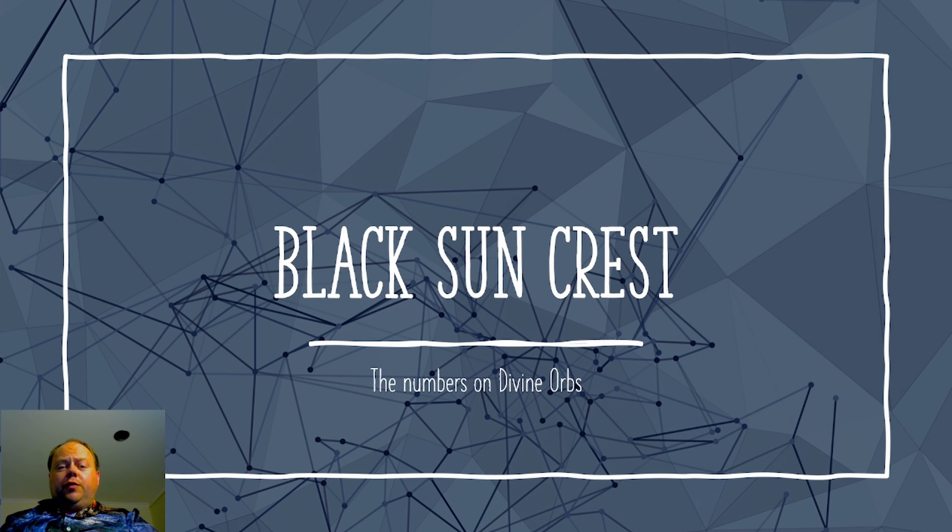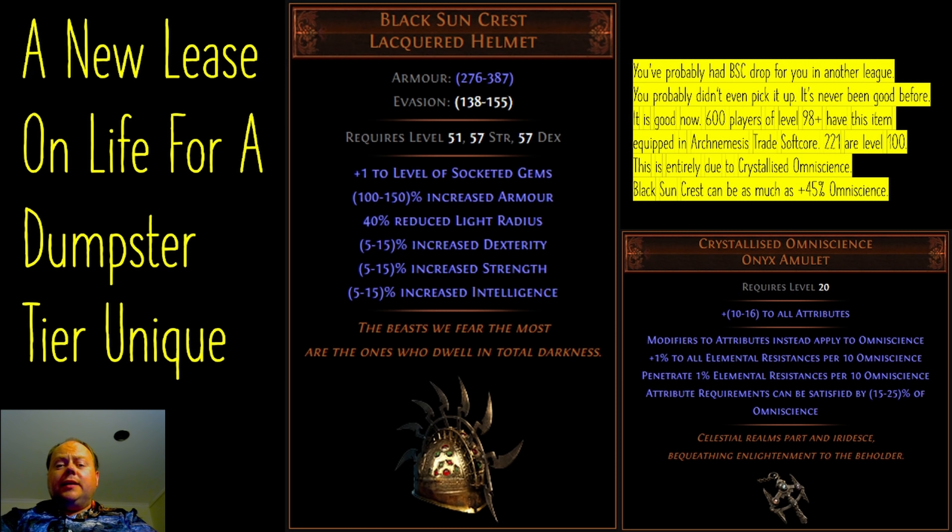3.17 brought a bunch of new unique items, but it also revitalised one specific old unique item that everyone forgot existed. Black Sun Crest is an item that has probably been filtered out by your loot filter for many, many leagues. It's been in the game a long time, it's never been particularly good — until now — and now you're starting to see it being used pretty widely.